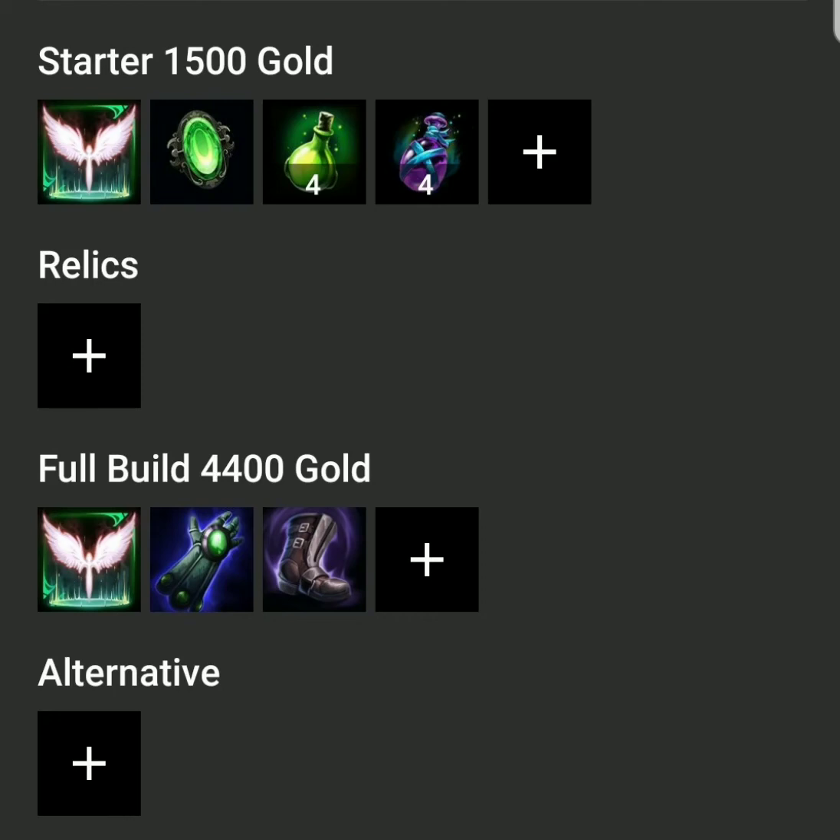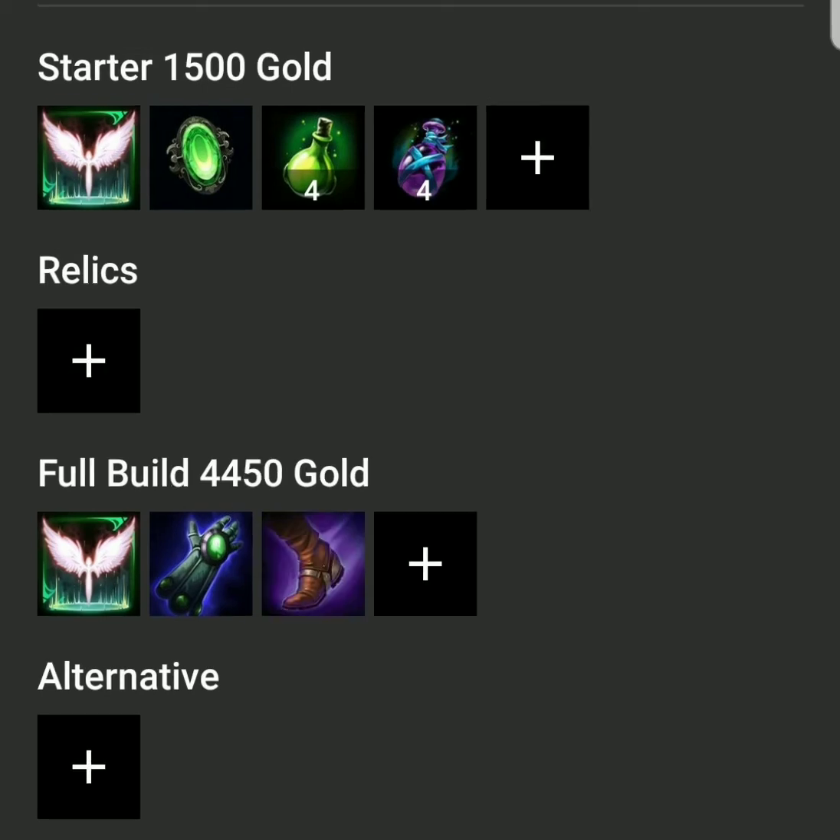I find these boots to be most effective when you're facing damage over time abilities. For example, gods like Sylvanas, Anubis, Poseidon - anything that can effectively stack these boots. Now if they have no damage over time abilities and you can't effectively stack the Reinforced Shoes, another solid option is Traveler's Shoes. They give 25 magical power, 15 MP5, and plus 22% movement speed - that's 4% higher than the typical boots.